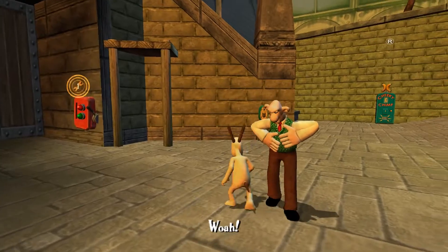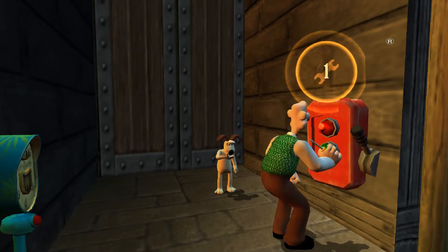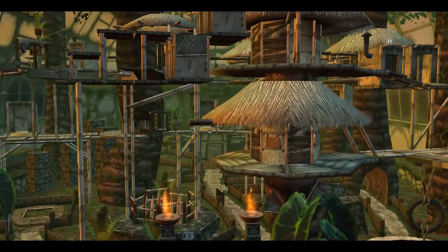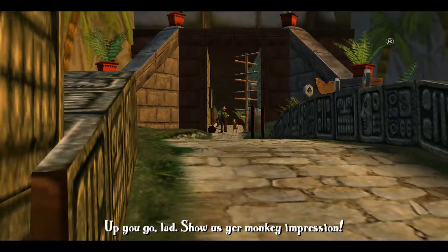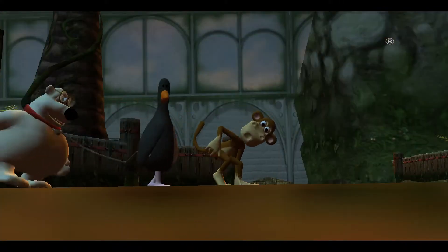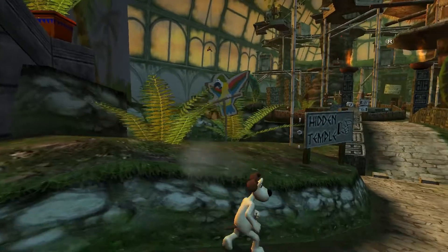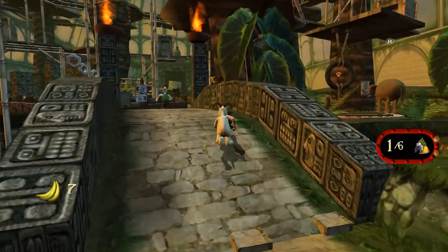Over here, boy. Whoa! Just unlock the thing, alright. Super jump. Up you go, lad. Sure's your monkey impression. Okay, so going to my notes, I actually missed two tokens in this area. The bird's coins being one of them, apparently.